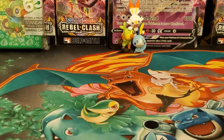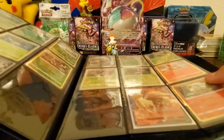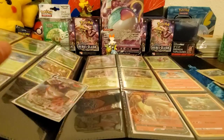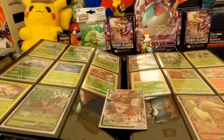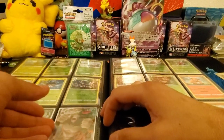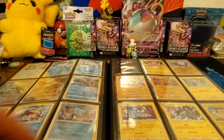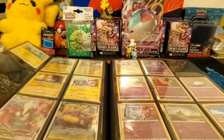Let's get the binder open — first and second page. Here's the Rillaboom VMAX going into the empty slot right next to the Rillaboom V. Then the Vikavolt holo goes right here. There's the Inteleon V slot, which we already have so we don't need it again. We already have the reverse holo version of Vikavolt so we'll put in the holo version — sliding that into the sleeve and into the slot.